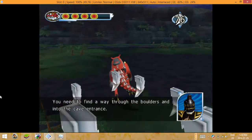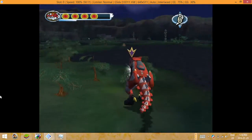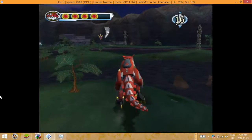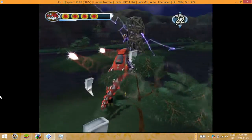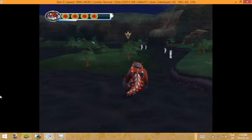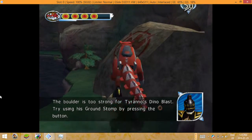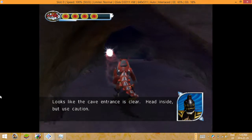You need to find a way through the boulders and into the cave entrance. There's the cave entrance — you'll have to break through. The boulder is too strong for Tyranno's Dino Blast; try using his Ground Stomp by pressing the circle button. Looks like the cave entrance is clear. Head inside, but use caution.